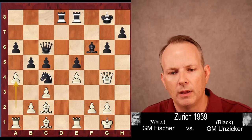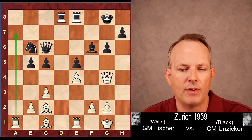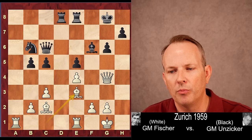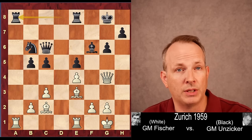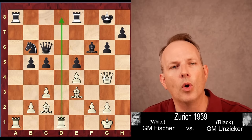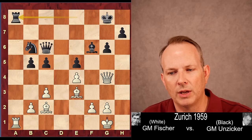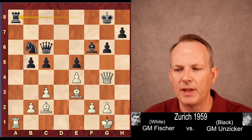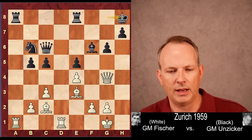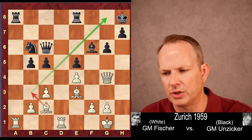a4, going after the queen side. The knight comes back to b6, axb5, axb5 — and now he's added an open a-file for his rook to his small advantages. Bishop to e3, rook to a8. Black wants to contest that open a-file and doesn't just want to give it to Fischer. Rook plays rook e to d1. If rook takes a1, rook takes a1, rook to a8 — trying to trade rooks — that was probably the best strategy. But Unziker instead plays king to h8, wanting to get out of any potential attacks along the diagonal, although it really wasn't threatened just yet.